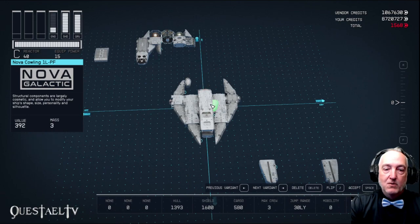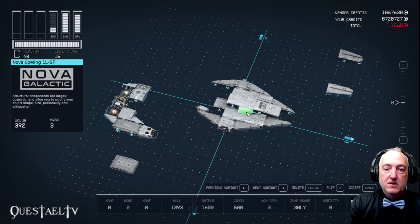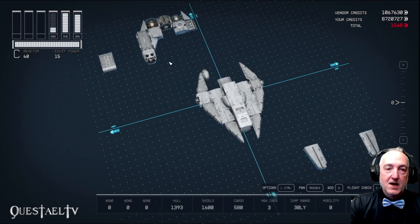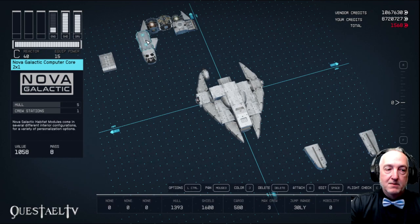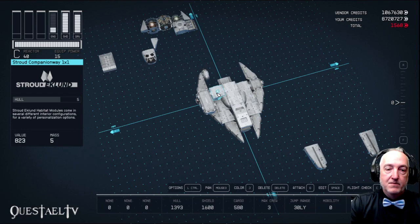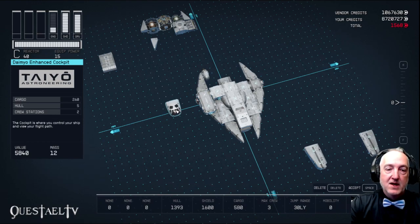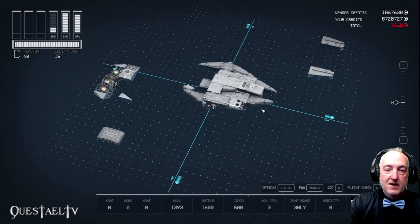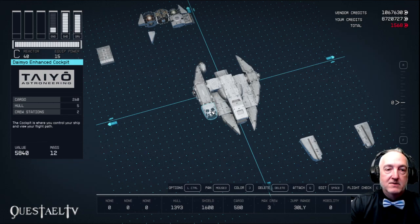For additional cowling, we're going to put the Nova Cowling 1L on the port side and the starboard version of that. Those actually go in the front of the Stroud living quarters. Now we're going to connect our cockpit up by putting a Stroud companionway right here and then a Nova Galactic computer core next to it. We're going to attach the Stroud companionway to the Nova Galactic computer core in the back of the computer core here. Then we're going to attach the Daimyo enhanced cockpit — I had originally used the Viking cockpit, but it just didn't look as much like the cockpit of the Millennium Falcon.